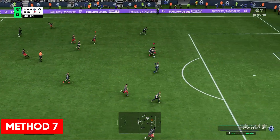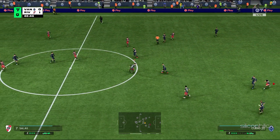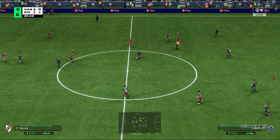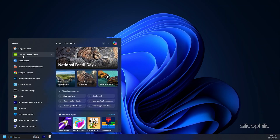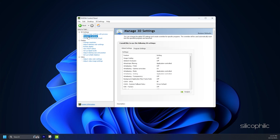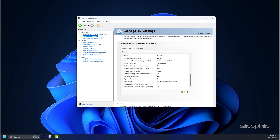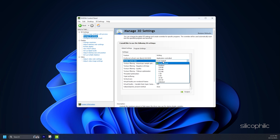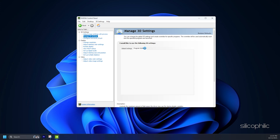Method 7: Change the settings from the Nvidia Control Panel. If you are using an Nvidia graphics card, right click on the desktop and select Nvidia Control Panel. Select manage 3D settings from the left side, click on the Global Settings tab. Scroll down and look for Shader Cache Size, set it to Unlimited, then click Apply to save the changes.